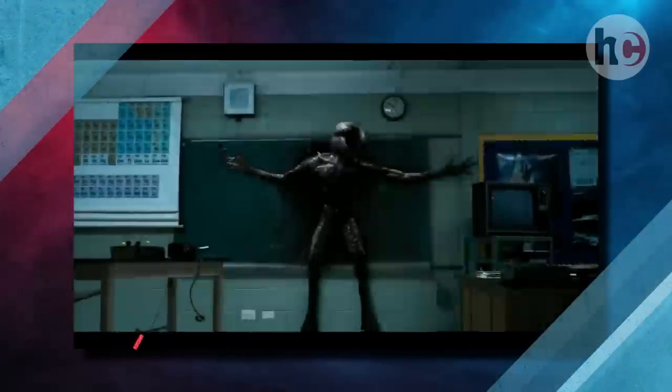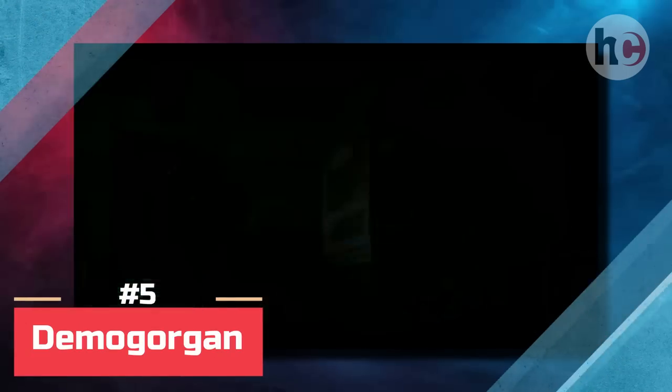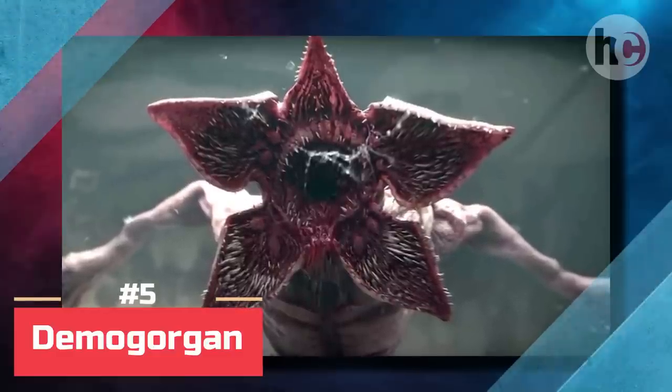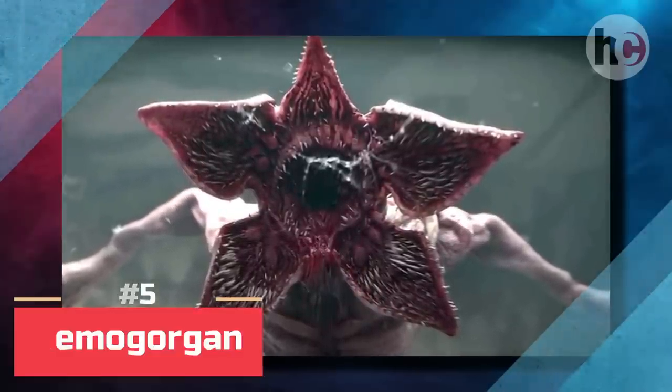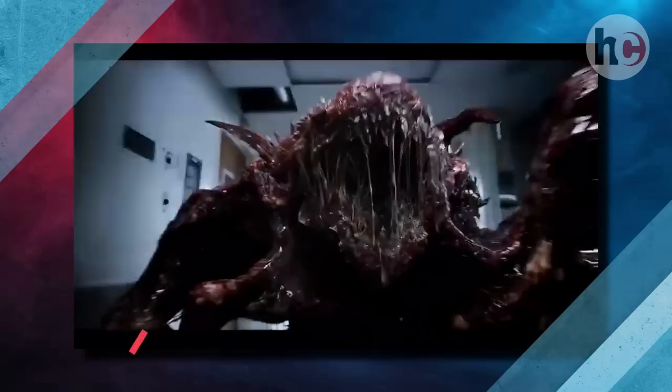By far the most recognizable of all the monsters in Stranger Things, the Demogorgon was introduced in season one as the main antagonist to assault Hawkins. The Demogorgon abducted various citizens of Hawkins, including Will Byers, kidnapping him to be placed in the Upside Down and used to breed more of its kind.